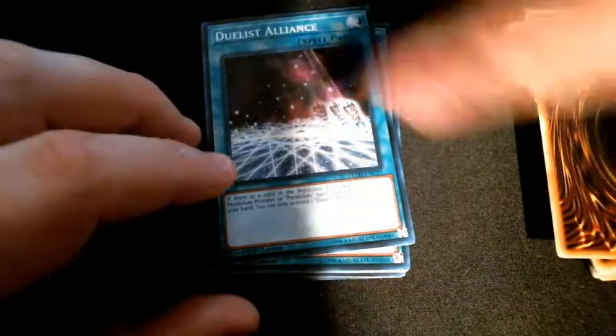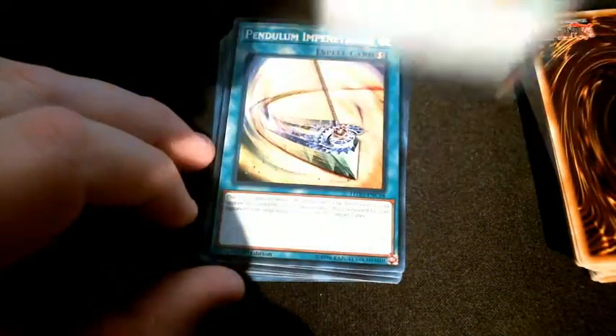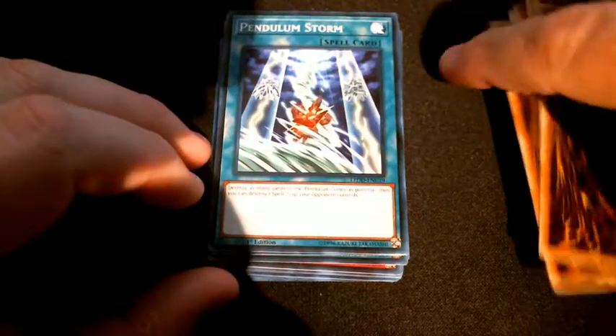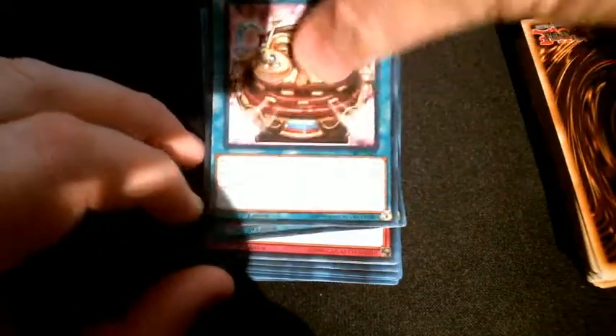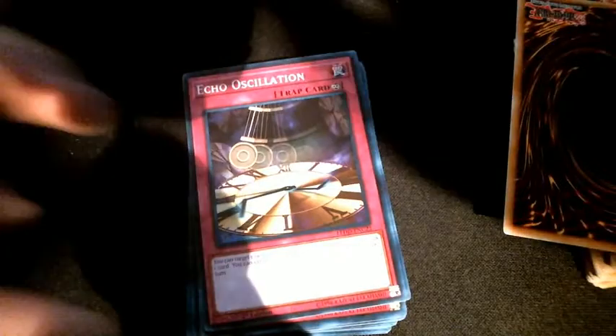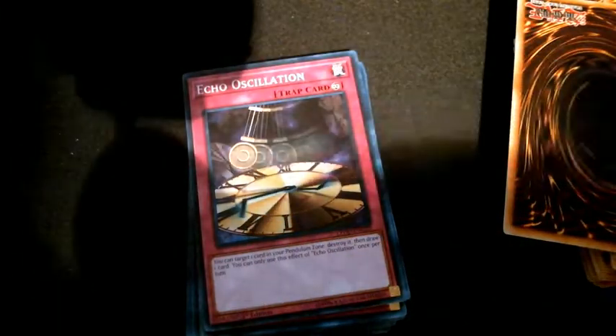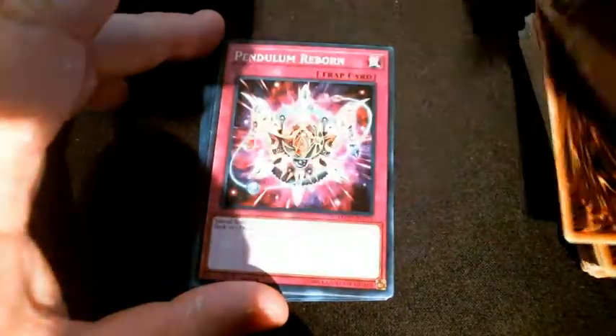A Pendulum Impenetrable — a couple of those — Pendulum Storm, Pot of Riches, which looks pretty awesome, and Terraforming, which is a standard in almost every deck nowadays. I'm doing this kind of late at night and my other source of light is kind of broken at the moment, so I'm trying to do the best I can. Echo Oscillation, Pendulum Reborn, Pendulum Switch.